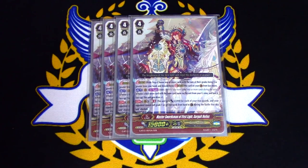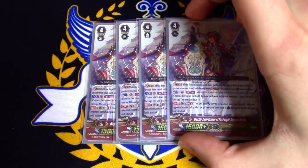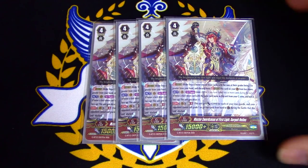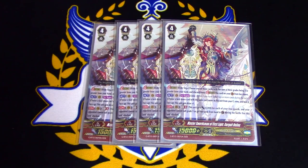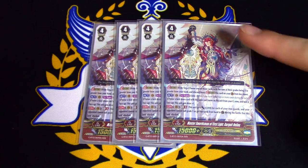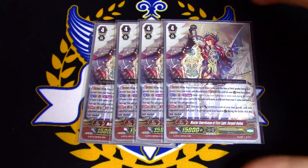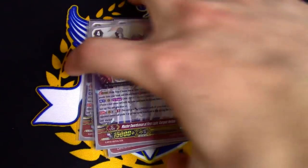Running 4 copies of the new guy — Master Swordsman of First Light, Gurgit Helios. This card is both great and honestly just simple — a simple card that does a simple skill, but it helps the deck a lot. His skill is once per turn, Act, Unite: choose a face-down copy of itself, turn face-up, and this gets Drive plus 1. That means you can do it during your first stride and get Quad Drive. The second skill is Generation Break 3 — this gets plus 5k for each of your rearguards, and your opponent cannot guard with a grade 1 or higher from their hand until the end of the battle. With a full field, he swings for 51k by itself. The Quad Drive helps you build up hand, and flipping a copy face-up means you add more power for Heavenly Law Gurgit turns.